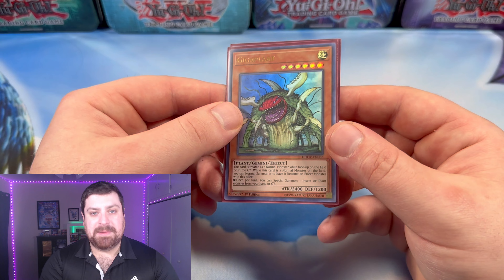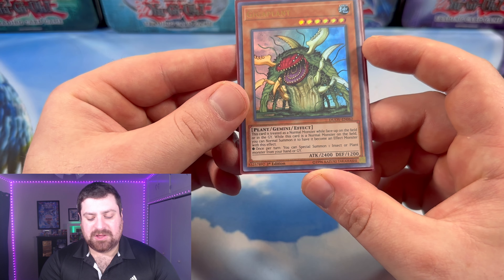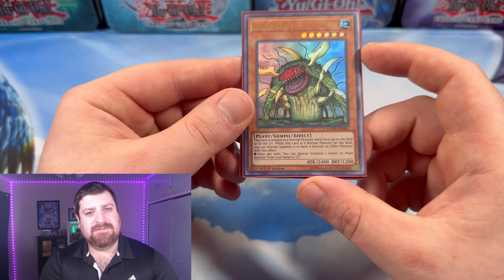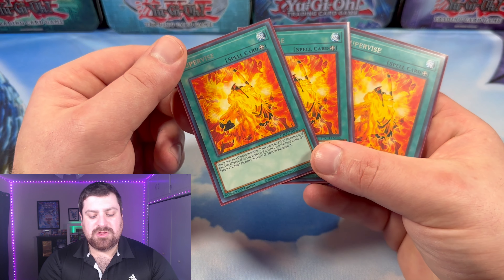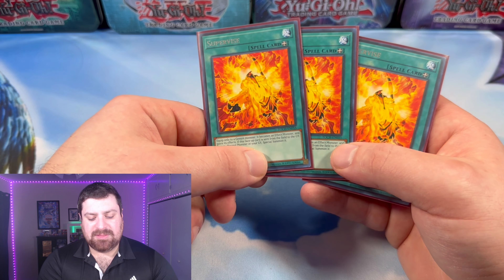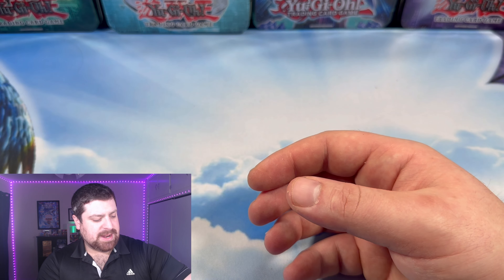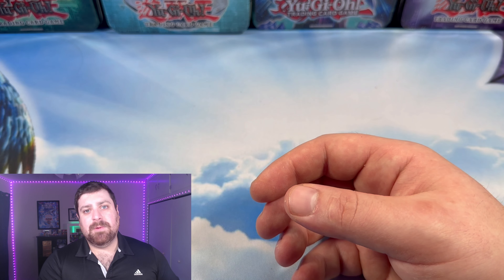Giga Plant is a Gemini, which raises the question of why we're playing it. But once per turn you can Special Summon one insect or plant monster from your hand or graveyard once its Gemini effect is activated. Thankfully, we have three copies of Supervise, which turn it into its Gemini self. I know it's a little bricky — it's something I'm testing out, and something I've seen online a few times as well. Definitely comment down below and let me know what you guys think about Giga Plant with Supervise.